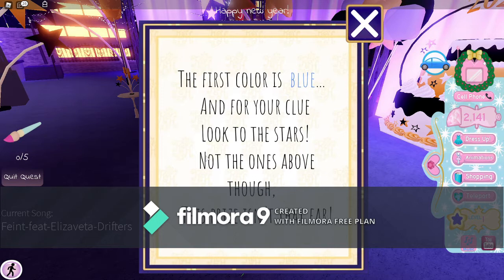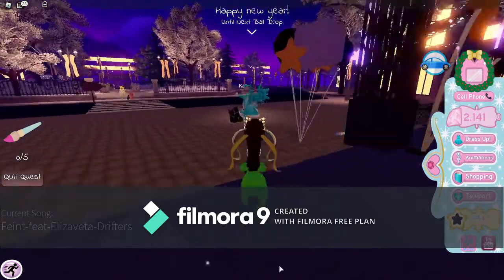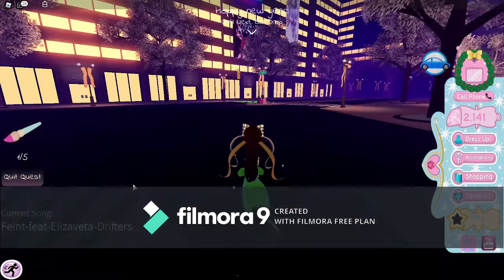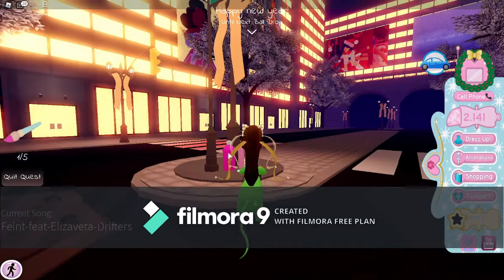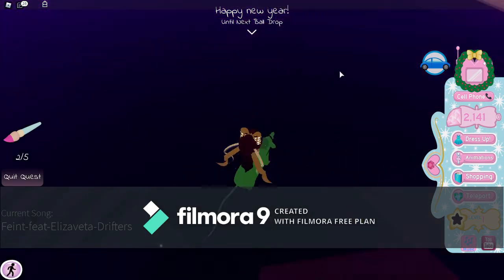My first one is blue, and it says look on the stars — not the ones above, the stars is a flag. My idea is that this is a star and it's right by these balloons. So pink is where friends meet — pink is on friendship drive, that's why it says find me. This one's a bit mean — you may get a bit stinky. This one was the hardest one for me to find, but it's in the sewers.